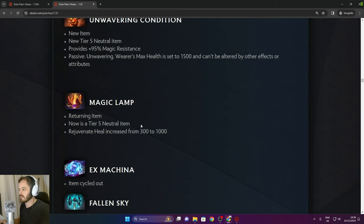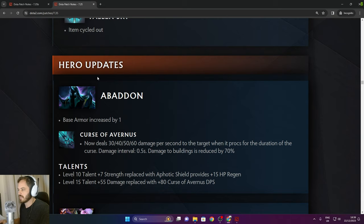Magic Lamp — tier 5. Rejuvenation heal increased from 300 to 1,000. Ex Machina and Fallen Sky cycled out.